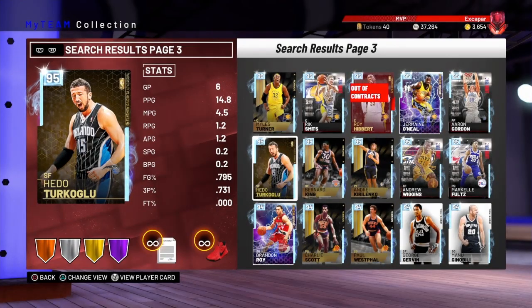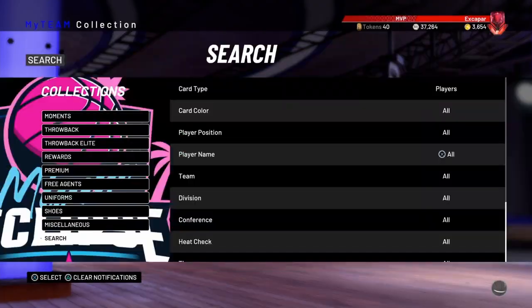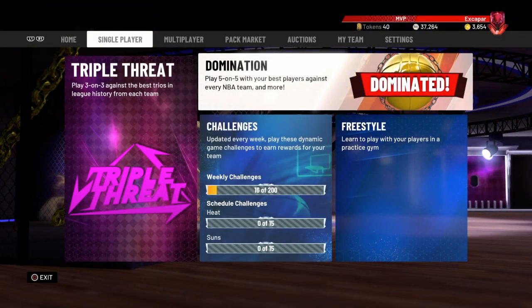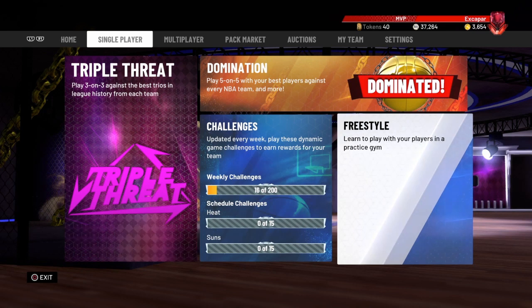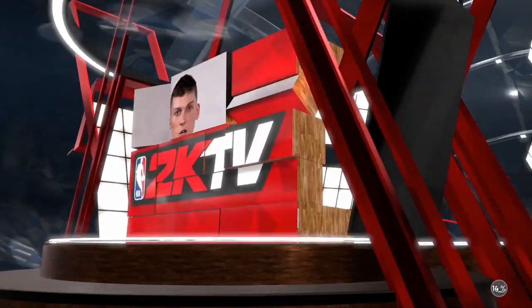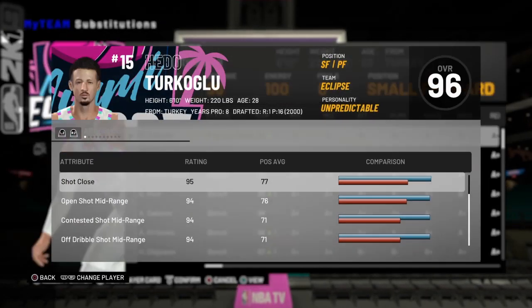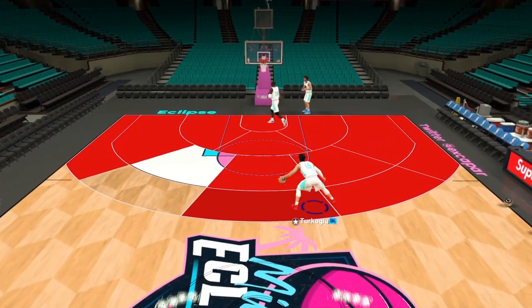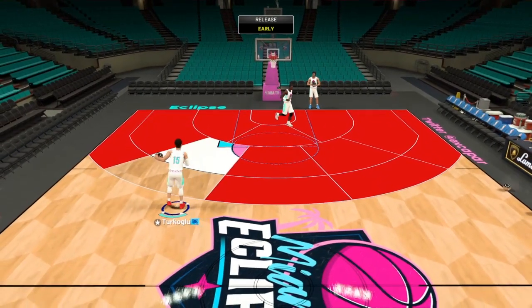It's going to be an absolutely insane card for those of you who haven't used it. If you used his Amethyst, you know he's got some cheesy animations. I'm going to pull up into freestyle so you guys can actually see how good it is. He used to have base 11 — they changed it, for those of you who didn't know. But it's still such a good release. Here we are with Hido in the practice facility. You can see he becomes a 96 with the shoe, and I have Mike D'Antoni as the coach. He's only missing two hotspots, but with his limitless range, it really doesn't matter.